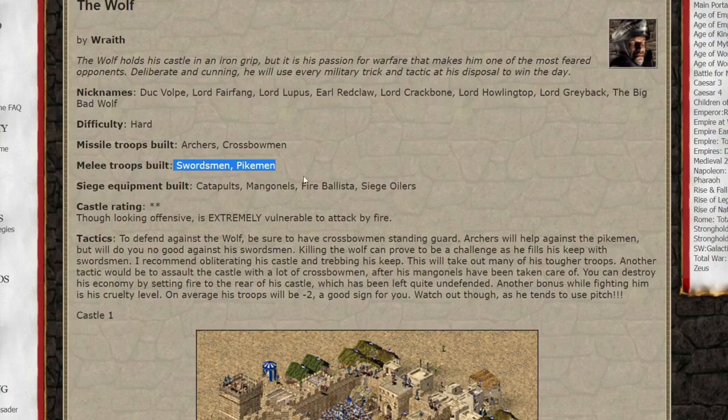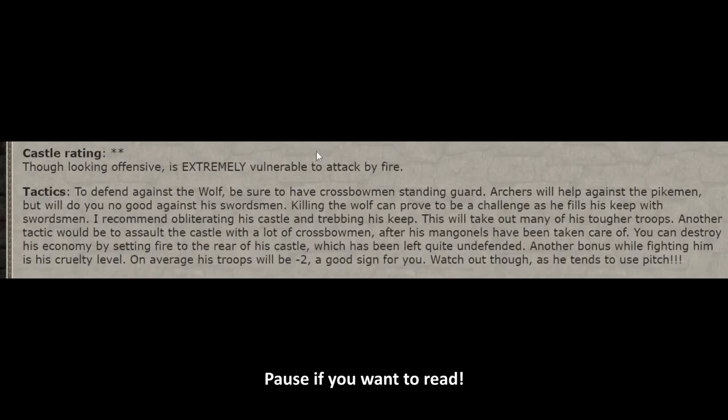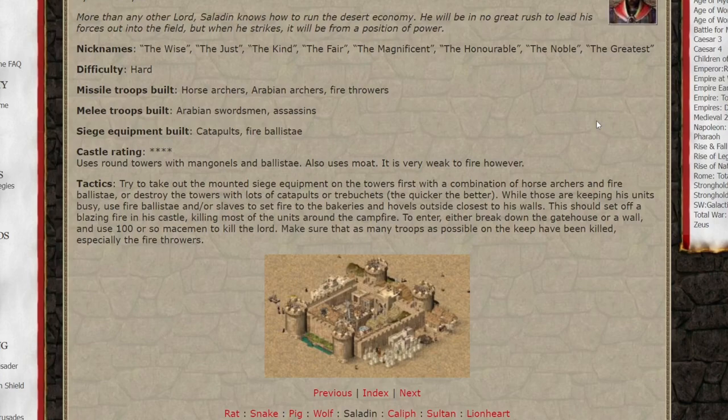Let's see what's happening on wolf's guide. To defend against the wolf, be sure to have crossbowmen standing guard. Archers will help against the pikemen, but will do no good against his swordsmen. Killing the wolf can prove to be a challenge as he fills his keep with swordsmen. I recommend sieging his castle and storming his keep, this will take out any of his tough troops. Another tactic will be to assault the castle with lots of crossbowmen after his mangonels have been taken care of. You can destroy his garrison by setting fire to the rear of his castle. Another bonus while fighting him is his morale level — on average his troops will be minus two, good sign for you. Watch out though, as he tends to use pitch. Even though this one was quite long, I still think it's not complete. But it certainly does make valid points. Each one of the wolf's castles require their own separate guide, so I won't nitpick on this one.